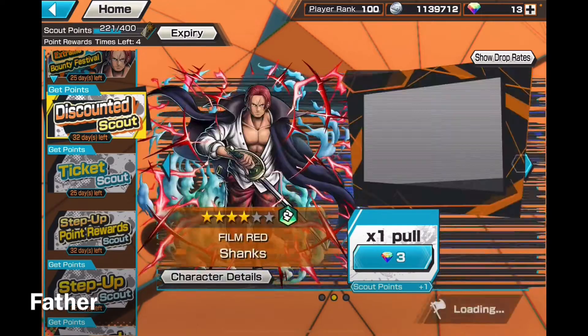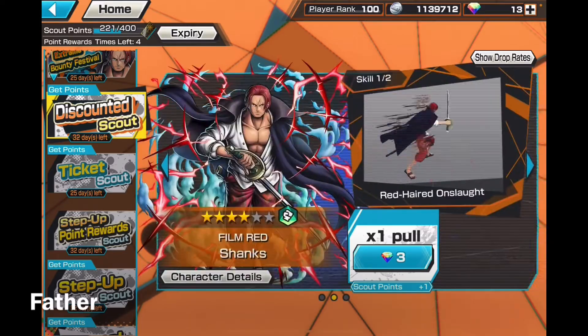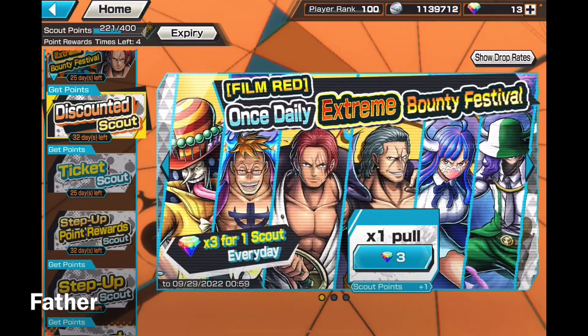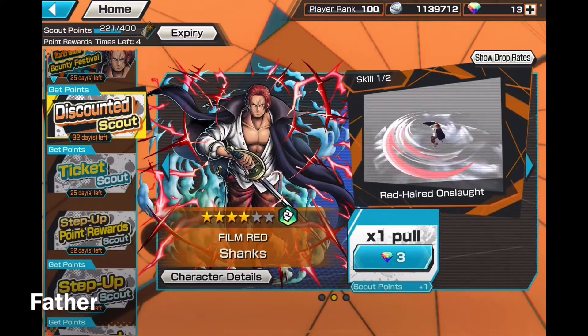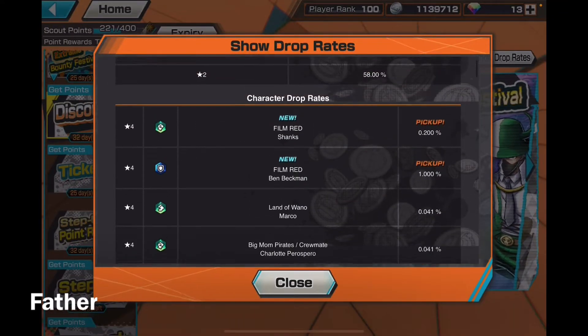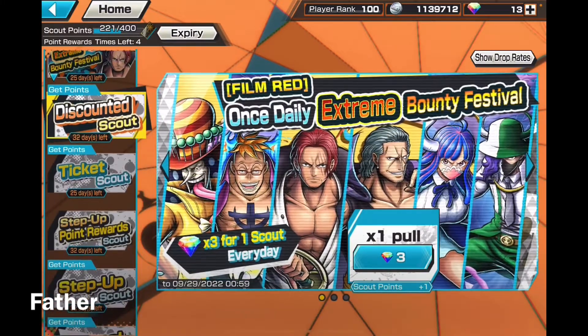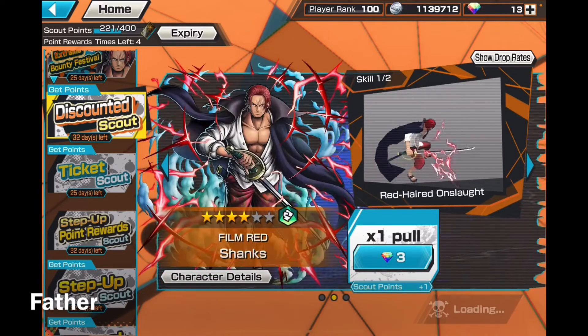I could do one of the single three-diamond pulls, but it seems like a big waste trying to get lucky for a good character out of three rainbow diamonds. I've heard people get extreme legendary characters from these single pulls, but I just don't trust it. I did do one two days ago and got Kurobi — the fishman — so yeah, I don't trust these.